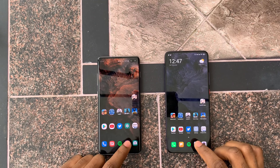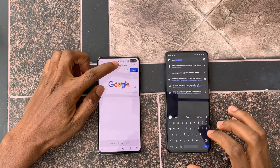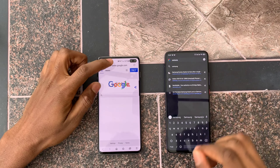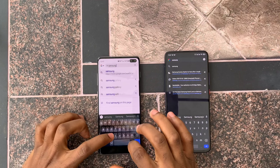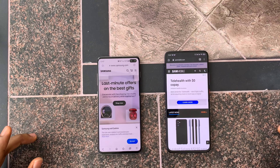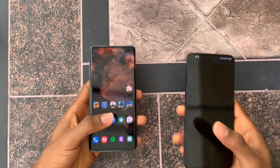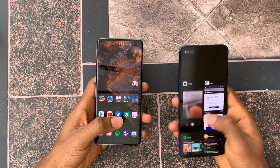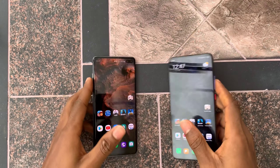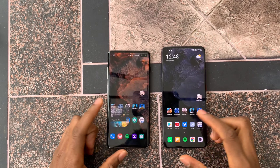Samsung Internet vs Chrome — that looked like it was faster on the POCO. We loaded Samsung.com on both and that was faster on the POCO. Camera: faster on the POCO. Play Store: that was about the same — you guys slow down the video and let me know which one was faster.